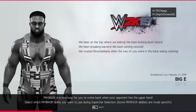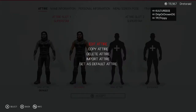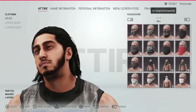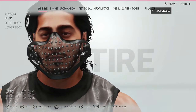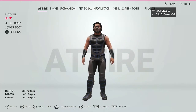Wait for the load. Go to Attire, then Entrance Attire, then Edit Attire. You're gonna go to Clothing, then Head, and it's gonna be in the Face Cover section. It's the third one on the left — and there you go, Mustafa Ali's mask. If you want to change the color on it you can, but we're gonna go with the original on this one.